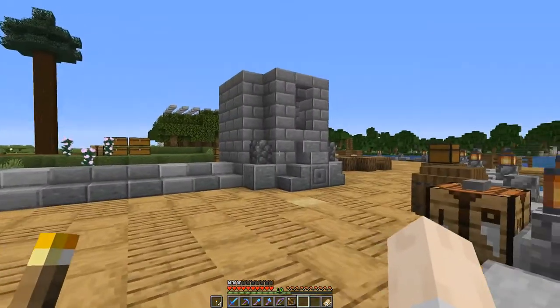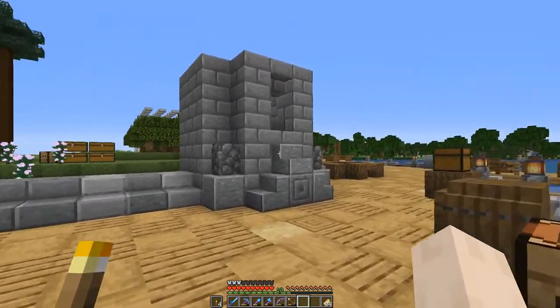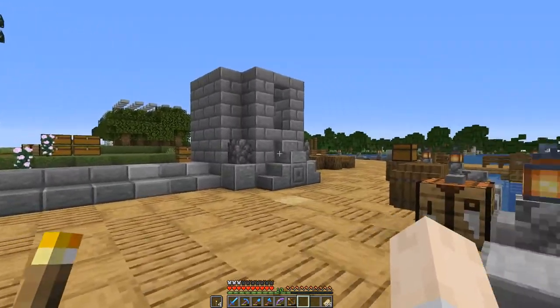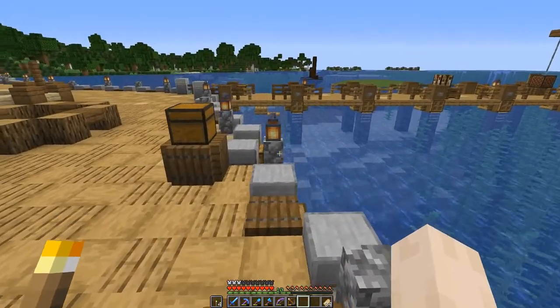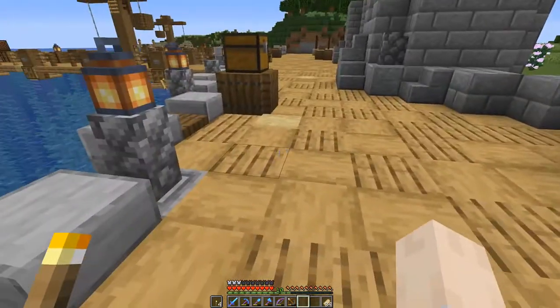And then two towers either side of it. Once again, these are not finished - I haven't finalised the design for these either. They will be extended rather high. I think the wall is probably going to be about seven blocks tall. We'll maybe work on that a little bit later on. Maybe not. We'll see.